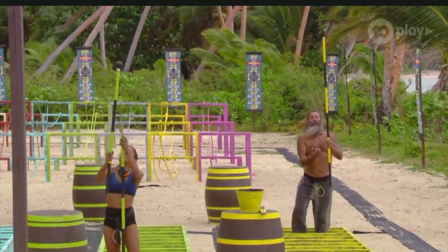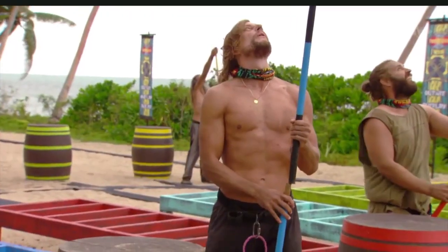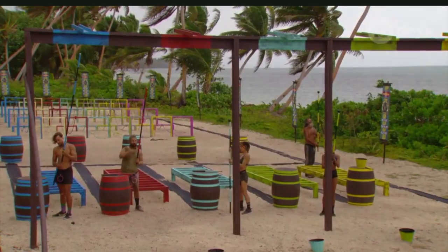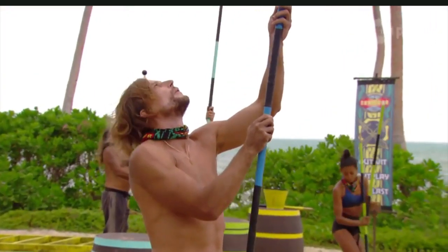Tarzan had a nice lead in this challenge, but he is really struggling. Jackie almost through the obstacle — and that's it, Jackie's good. You can place your bucket now. David is slow and steady, drops the ball as he connects that last section of pole. Brooke gets close to the gutter but drops. David has it together now.